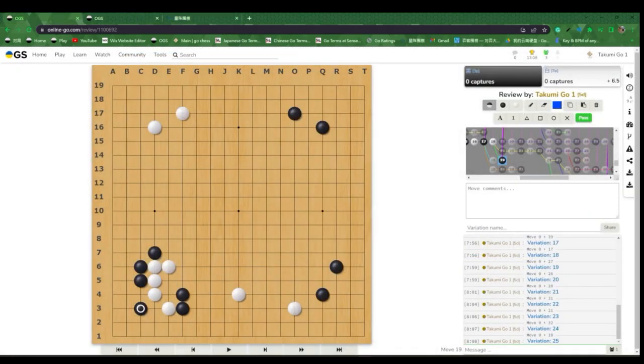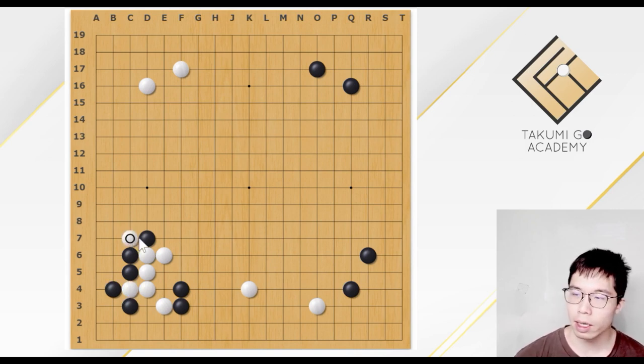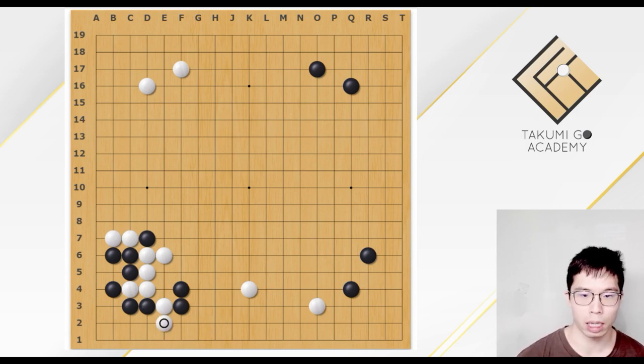Let's go back to the joseki lecture. Here, White will push and then cut. You can see, just now AI has shown that Black has two choices: the corner or the ban here. Let's talk about the ban first. After Black plays this, White plays this. Then Black plays this, White plays this extension. In the example just now, White played this tesuji. But if White plays this tesuji, actually this would be a losing move because Black could capture the corner.